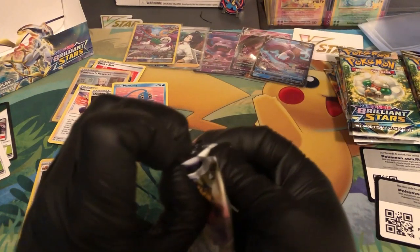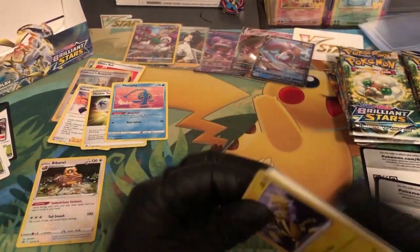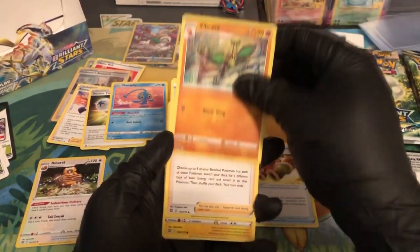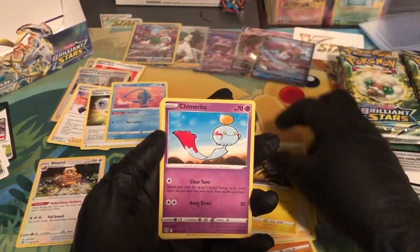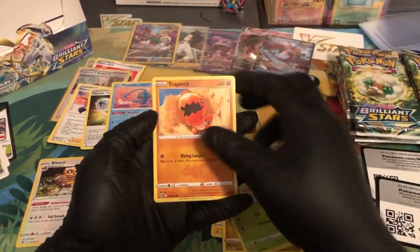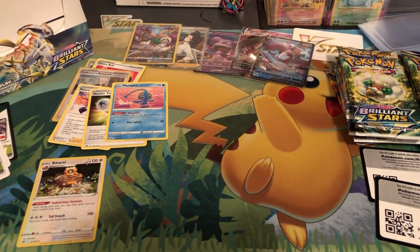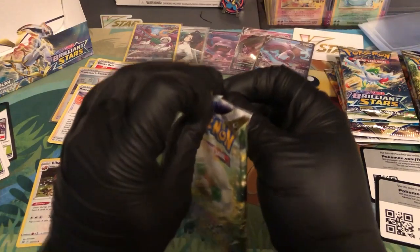I can probably build a Grass deck too, now that I think about it. Whoever sealed these — they seal them pretty good man, it takes me a minute and I have gloves on. We got Thunder energy, Hunting Gloves, Vibrava, Cafe Master — I like the buzz. Chimecho, Gible, Turtwig, Gabite — reverse holo Gible — and then Druddigon.